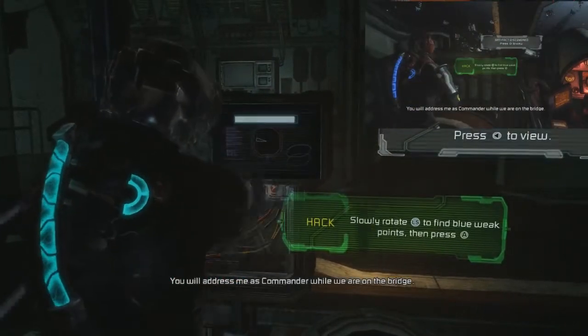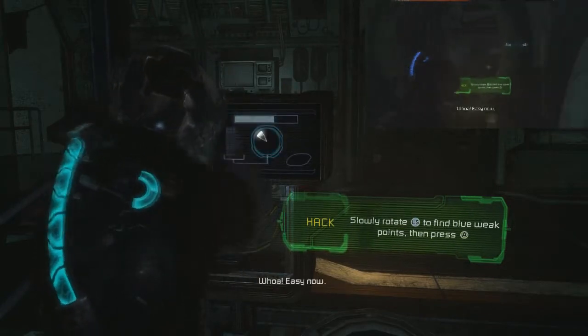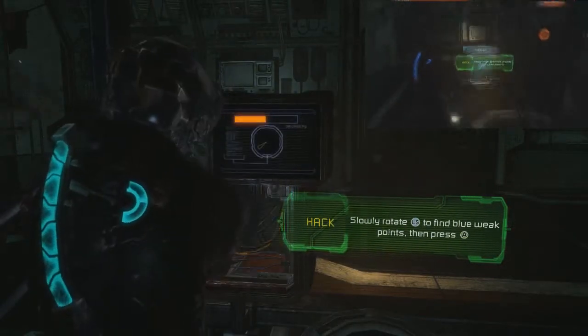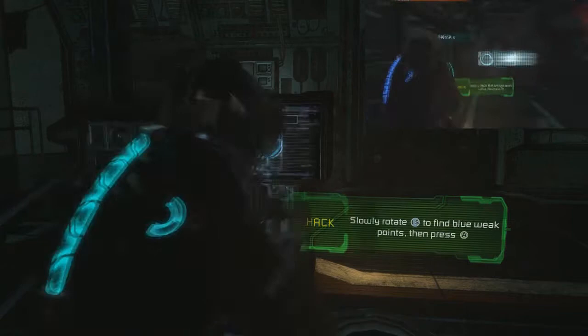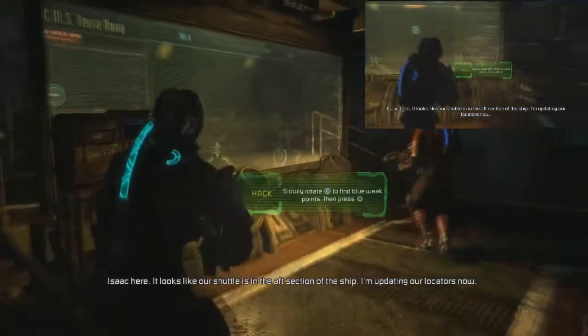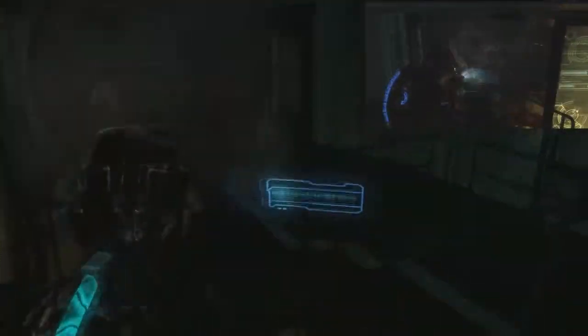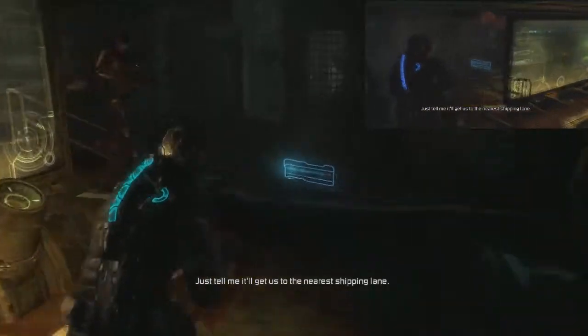I hate that enemy. Got to come up and give you a hand. Text log. It looks like our shuttle's in the aft section of the ship. I'm updating our locators now. Okay, just tell me it'll get us to the nearest shipping lane.